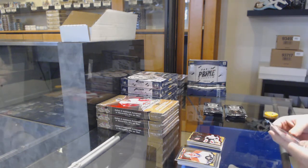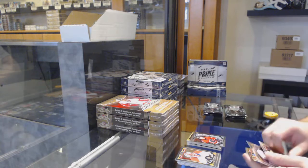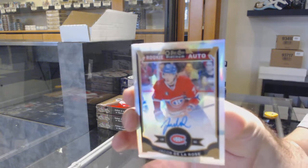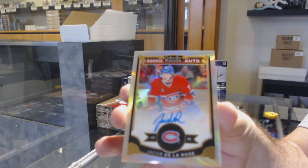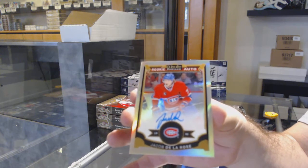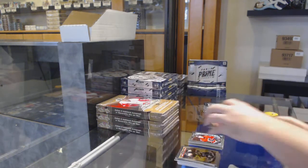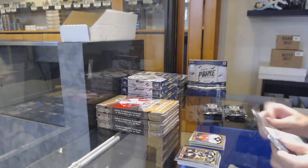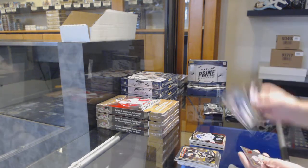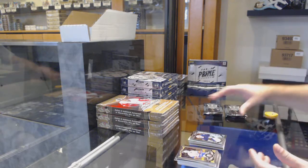And a rainbow rookie auto of Jacob De La Rose for the Habs. De La Rose rainbow rookie auto for the Habs. We got a team logo of Miller for the Canucks, Hellebuck for the Jets marquee rookie.